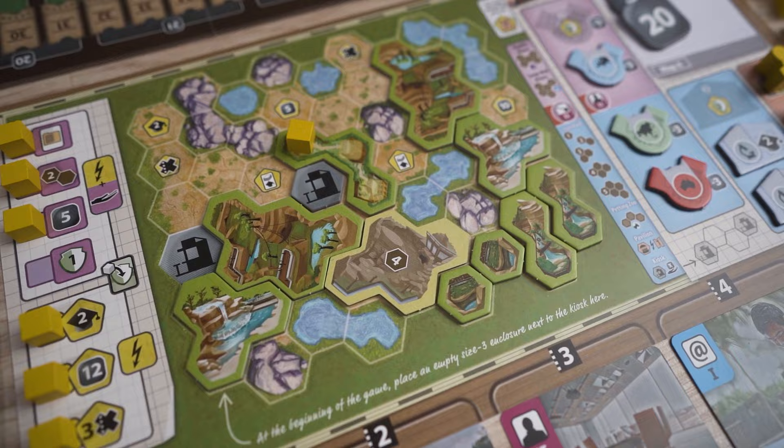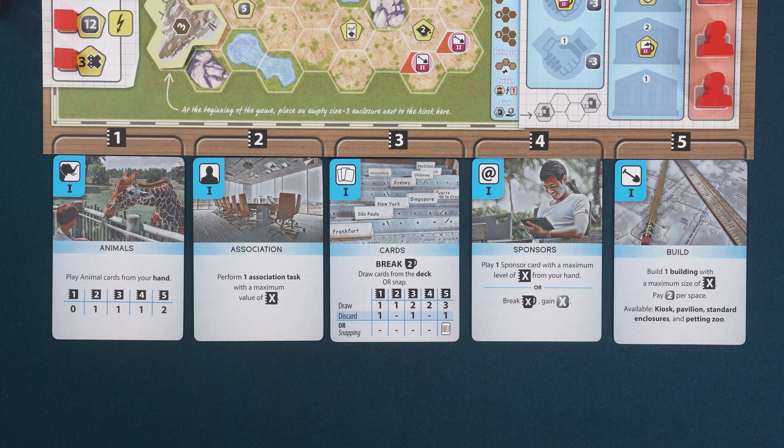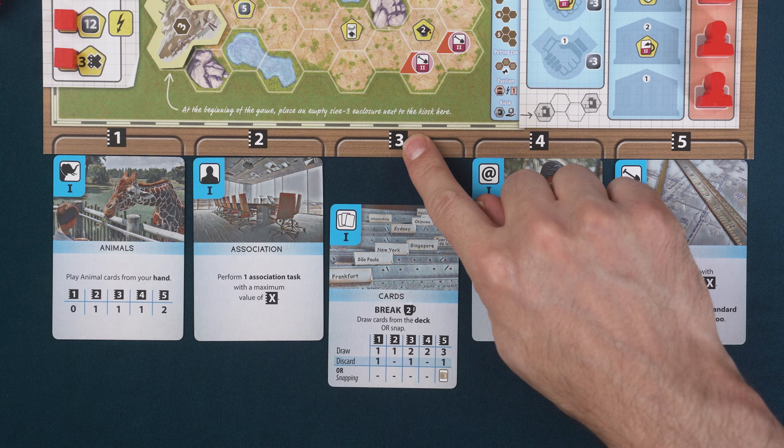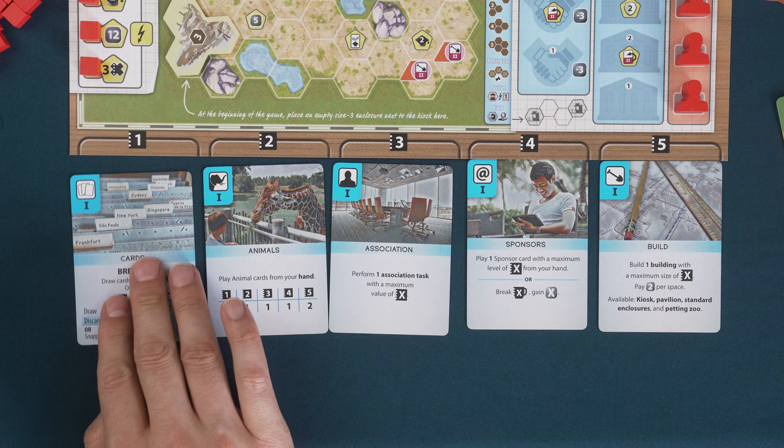Occasionally, a break will occur and will temporarily pause the game for administration and income phases. The end of the game is triggered when a player's conservation counter and appeal counter are in the same space or if they pass one another. On your turn, you will take a single action by selecting one of the five action cards below your zoo map. To indicate which action you are taking, slide the card down slightly. The strength of the action is dictated by the number above the card — the further the card is to the right, the stronger the action will be. Once you've completed your action, move that action card to the beginning of the row and slide the cards over until all cards are below a number.